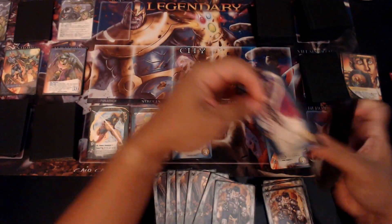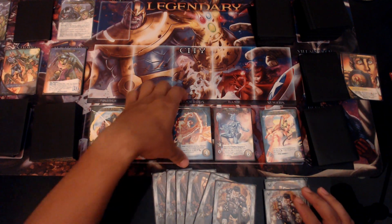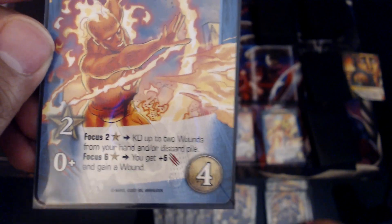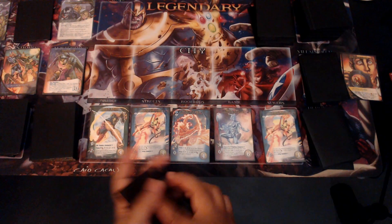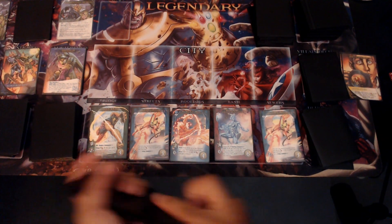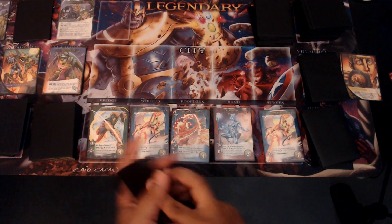Let's put something on the bottom. With my five recruit, let's use four of it to get Human Torch. He is two recruit. If I focus two, I can KO up to two wounds from my hand or discard pile. If I focus six, I get six attack and gain a wound. I just have to pay that number of recruit to get that ability, and I can do it as many times as I have recruit.